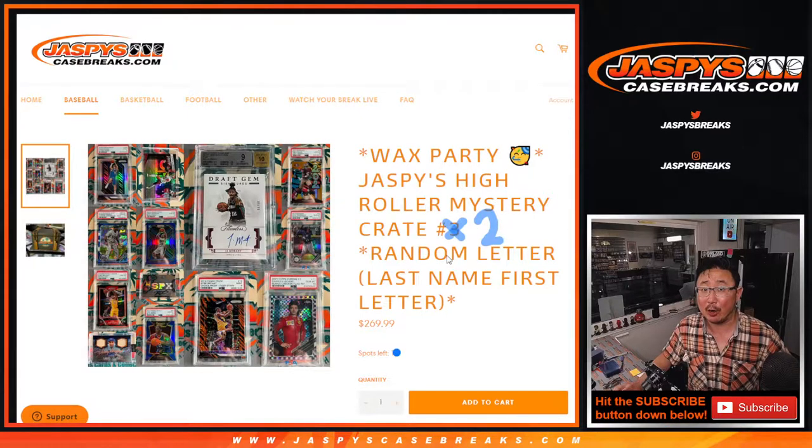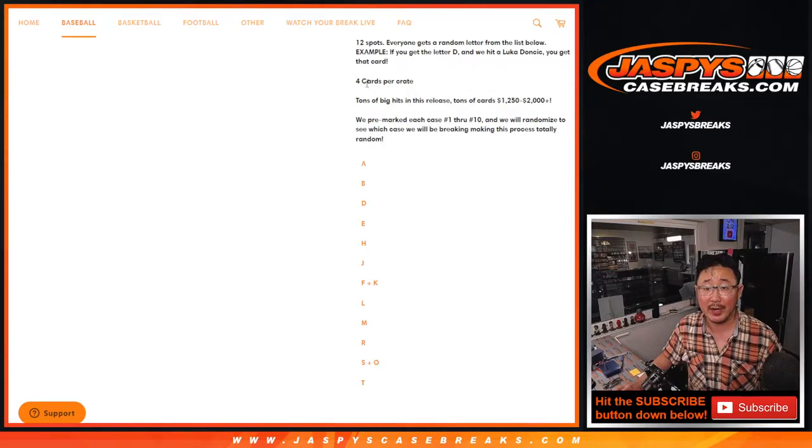It's a random letter break — we're going by the first letter of their last name. It's only a 12-spot break with only four cards per crate. A lot of cards that are going to be in that price range right there. It's pretty nice. We already pre-marked each case.